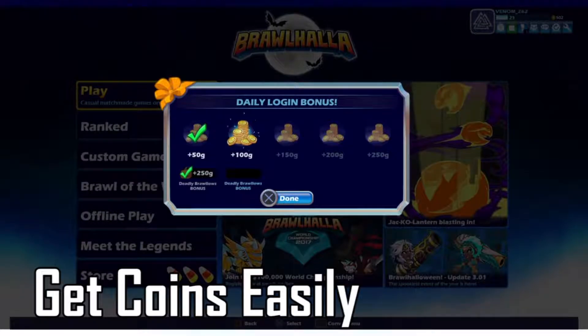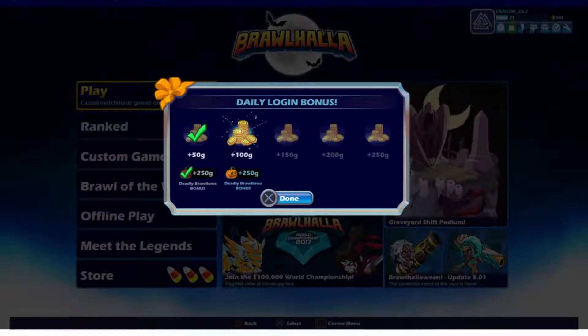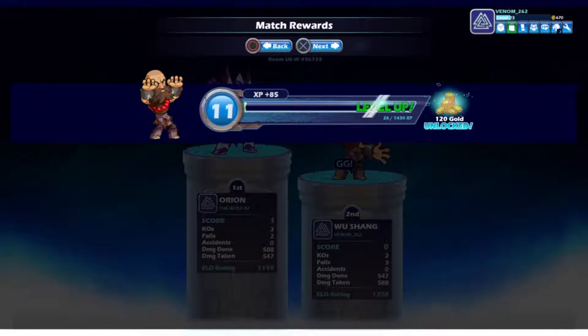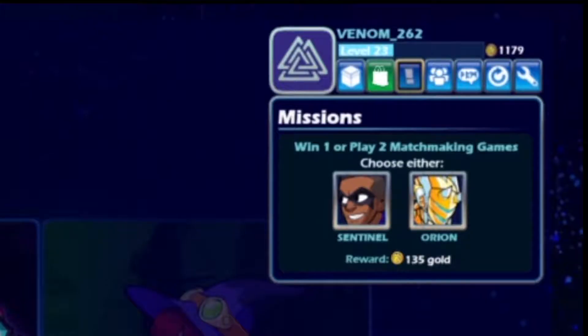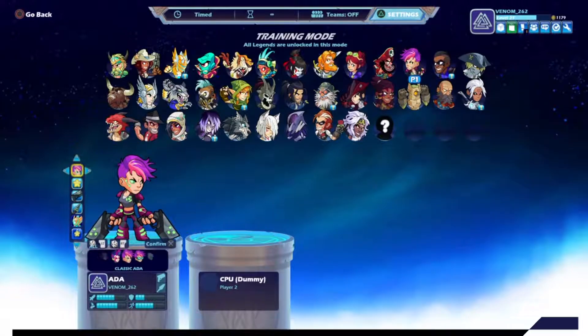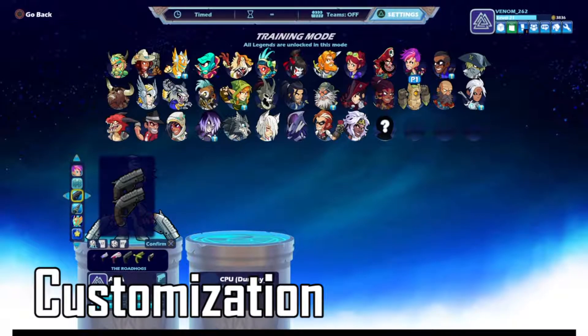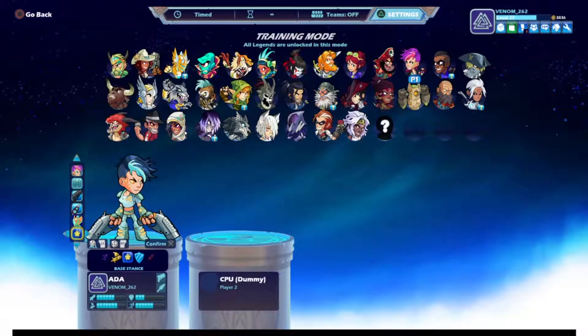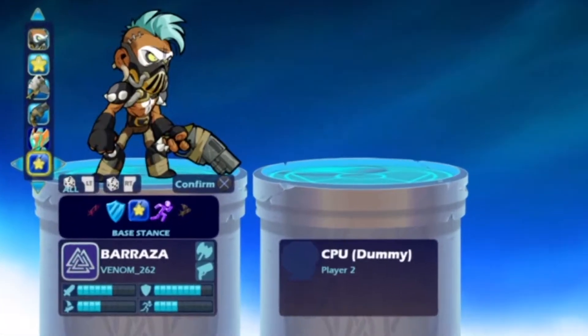There's a daily login bonus — the more consecutive days you log in, the more coins you get. You get coins for completing tutorials, coins after every match, coins for leveling up your overall level, and coins for leveling up your characters. There are also two daily missions and something called Brawl of the Week, which is a different game mode where you win twice and get around 300 coins. There's also a decent amount of customization: you can change your character's colors, their weapon skins, the robot that brings you back after getting knocked off, and your character's stances.